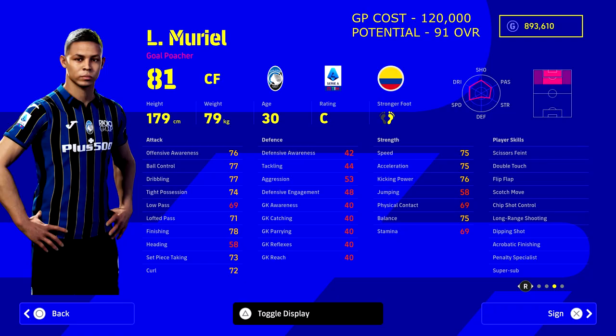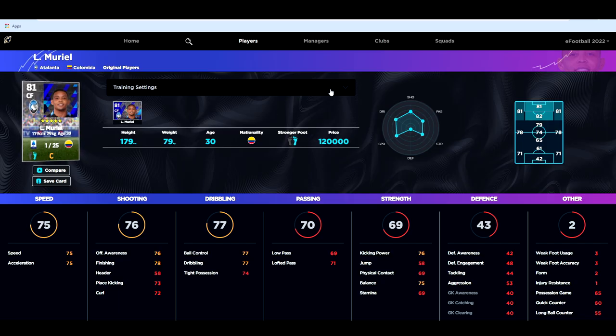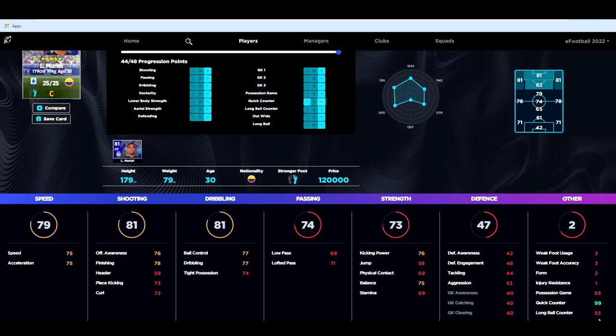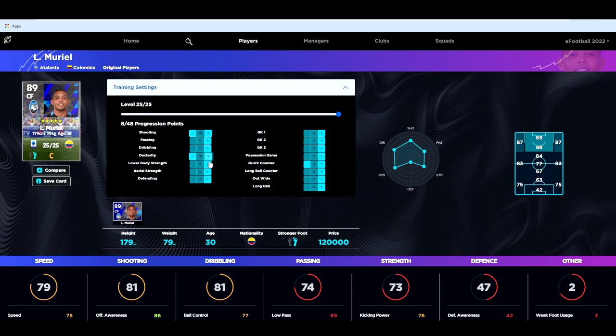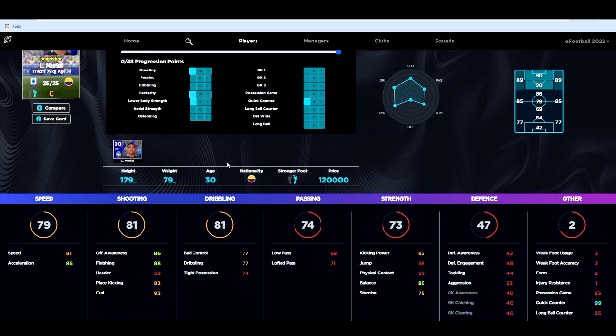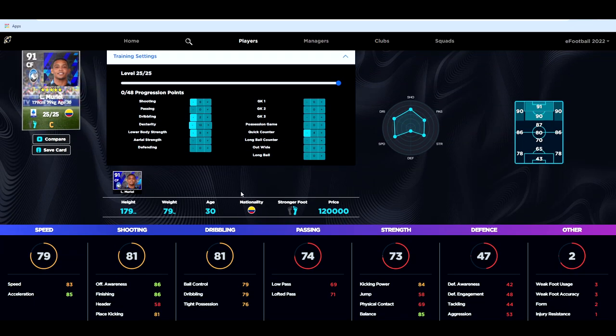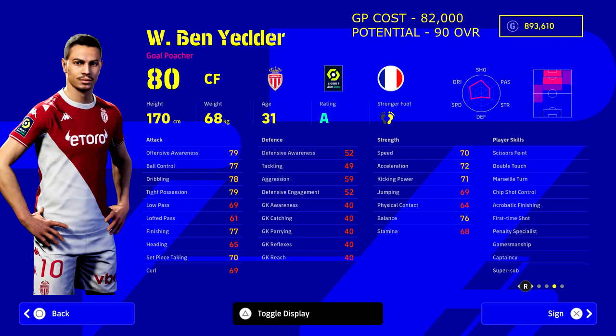Starting us off we have Muriel, who is 120,000 GP. He starts at 81 overall but his potential is 91. We'll show how we train him — he's got player skills, penalty acrobatic finish, and super sub. On eFootballDB.com you've also got the play style incorporated into the training menu, giving a very accurate picture of what he can become.